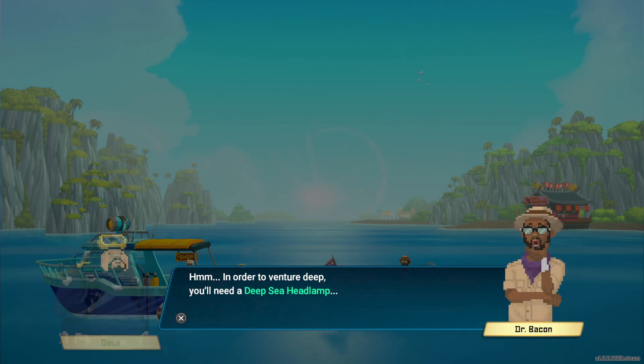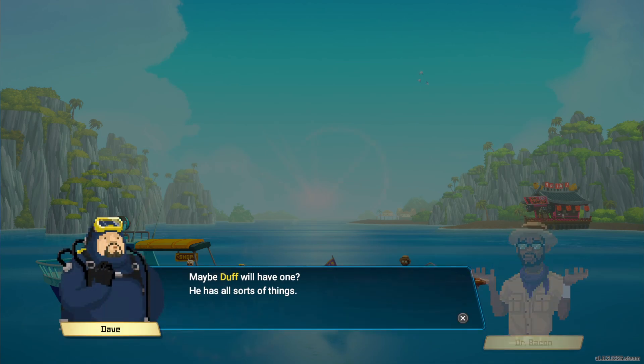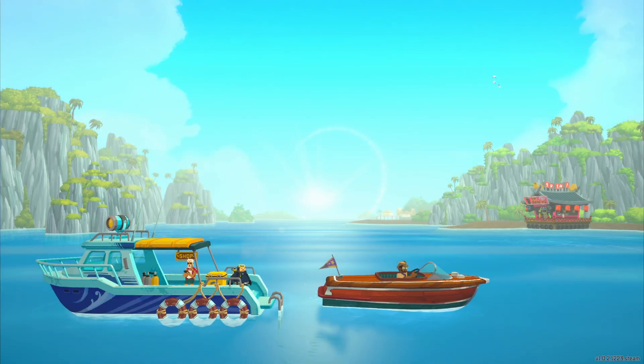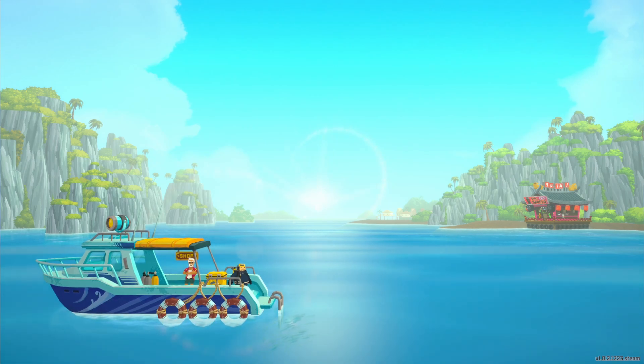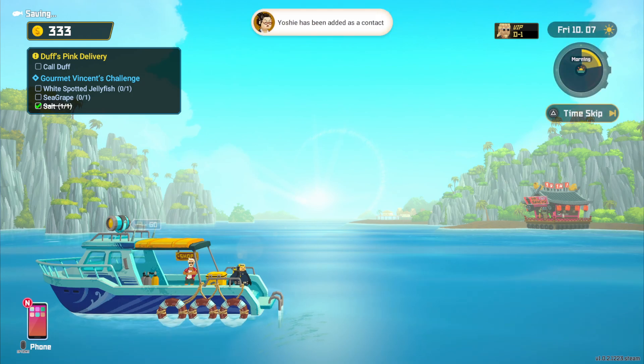So what's the bad news? In order to venture deep, you'll need a deep sea headlamp. Deliveries have stopped, so getting one is out of the question. Maybe Duff will have one — he has all sorts of things. You're right, try Duff's, will ya? Duff's pink delivery. New charm — you can equip charms and swap in L in your inventory. Charms have various effects that will help you out in the game.